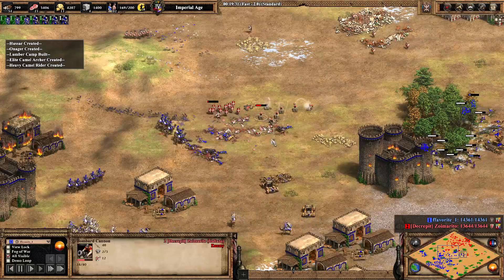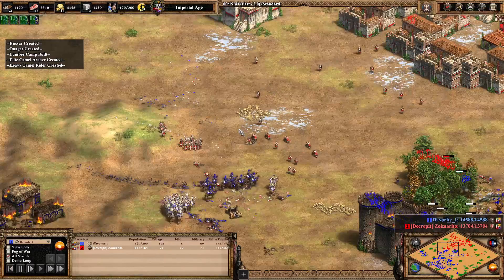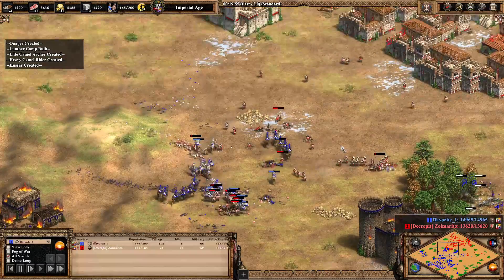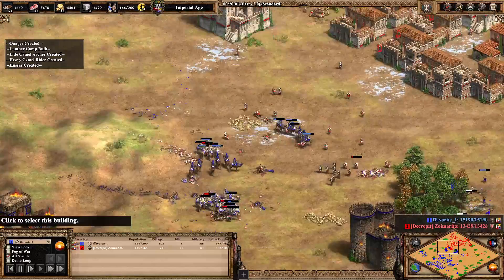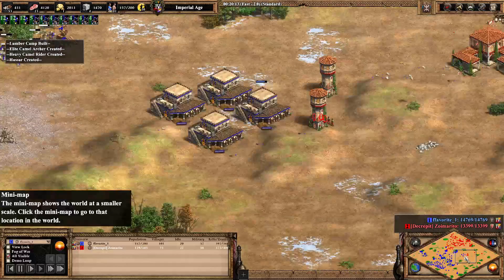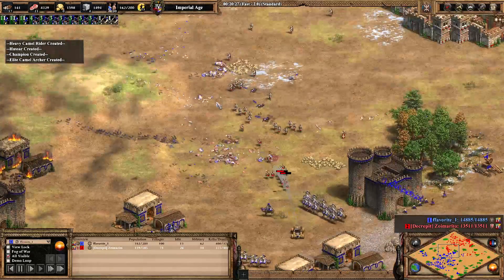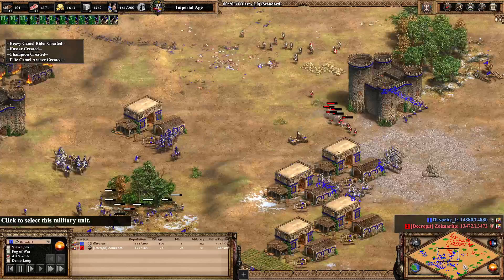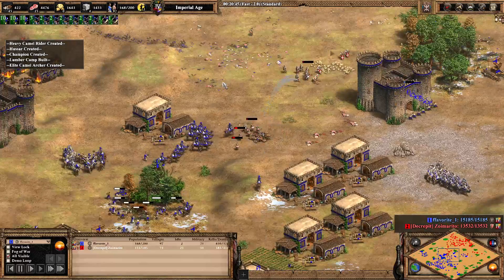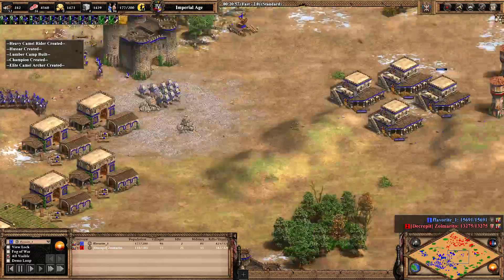The bombards hightail it out of there. Clean needs to rebuild his crossbowmen count, but favorite still seems to find more in the tank — defending and keeping pressure applied. All the villagers need to get back to work for clean right now. He's going to go back down the onager path because bowmen can't last under castle fire.